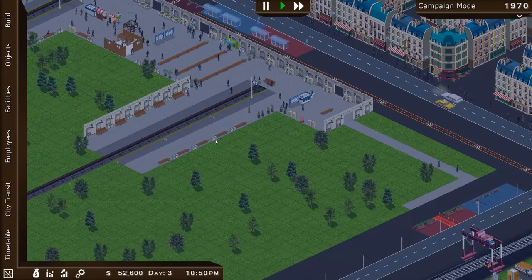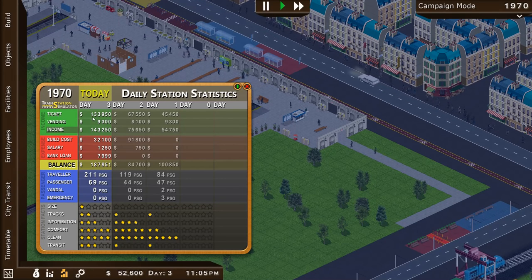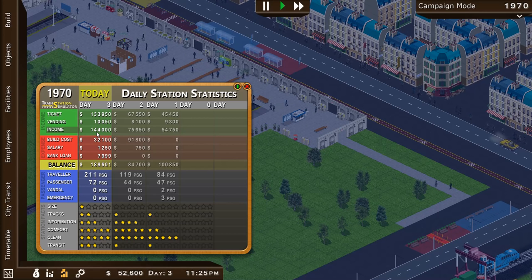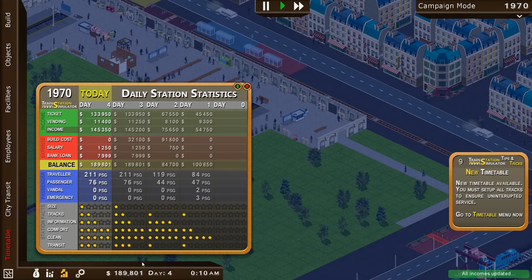That is the end of day three. As soon as we hit midnight we'll see how much money I made. Oh yes — $143,000 income! I am a genius at trains. Information is now down because the same information infrastructure is servicing a large number of people, so they can't get to the kiosks as easily. There's all my money — love it.